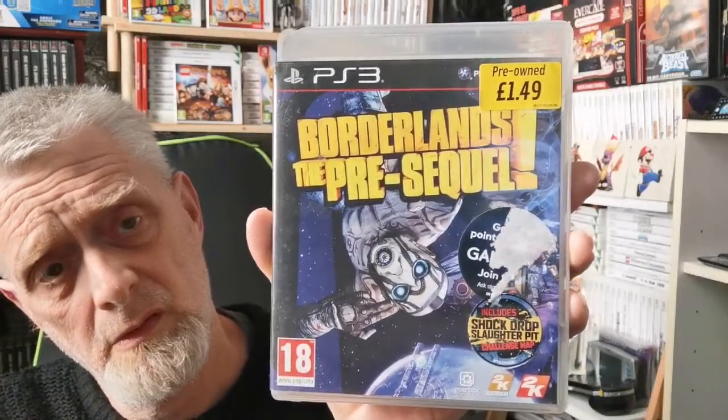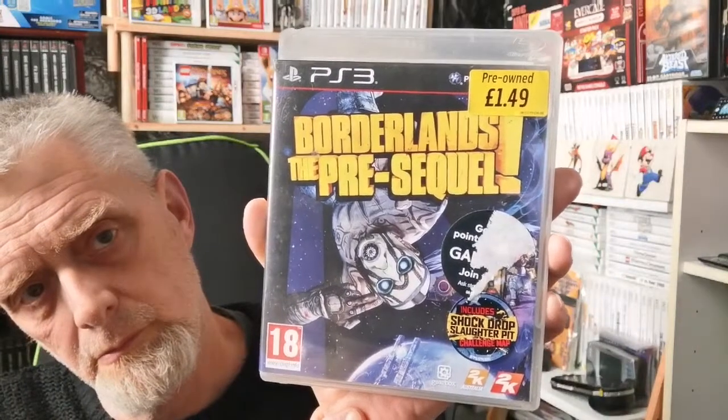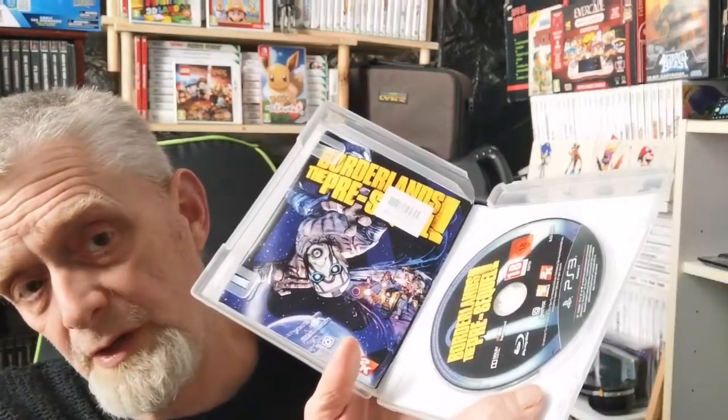Then we have Borderlands: The Pre-Sequel with a very nice price of £1.49. Includes the Shock Drop Slaughter Pit. I love this version - my mate got me onto this one. He said you've got to get that one, it's the best one. We were playing against each other for ages, it was just so much bloody fun. And it's complete.